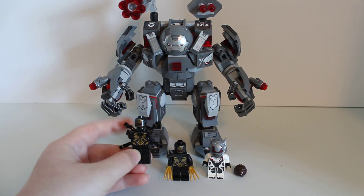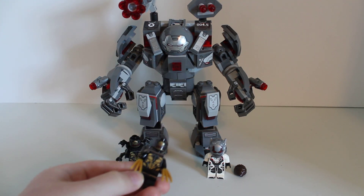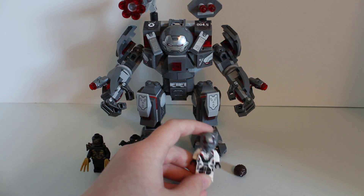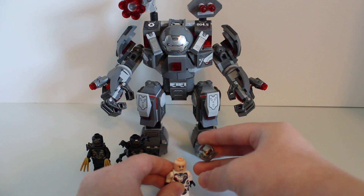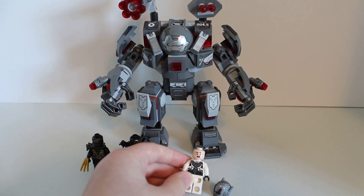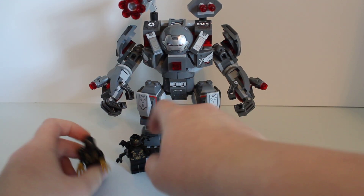Here we have an Outrider — he's got his mouth open, he's very angry, and he's got this new four-armed pack. I'm not going to remove the back print since you can see it on the General Outrider. He has golden claws and a new pauldron piece. Then you have Ant-Man in his Quantum Realm suit — I think he looks the best in the Quantum Realm suit. He's got a new helmet, and there's back print for the Quantum suit, plus an interchangeable head hairpiece.